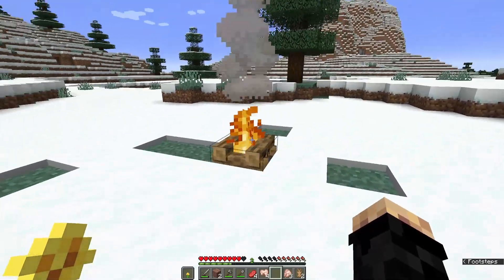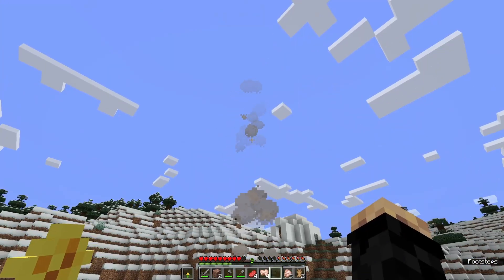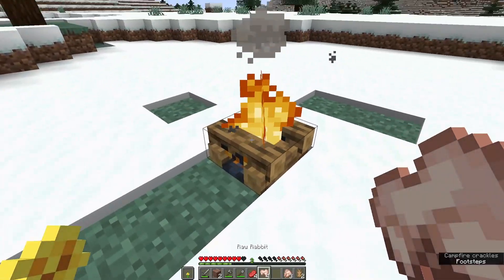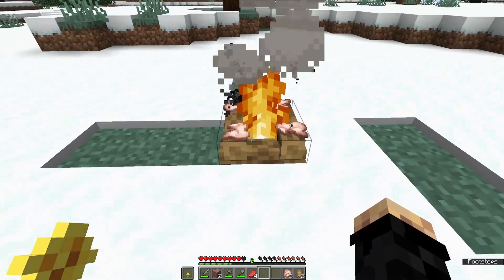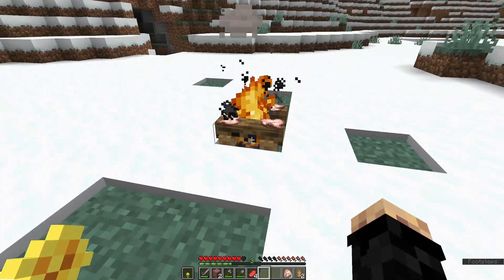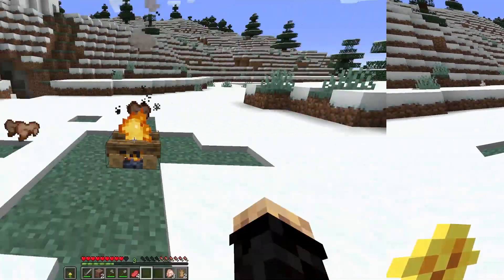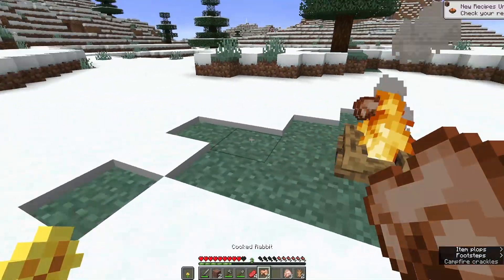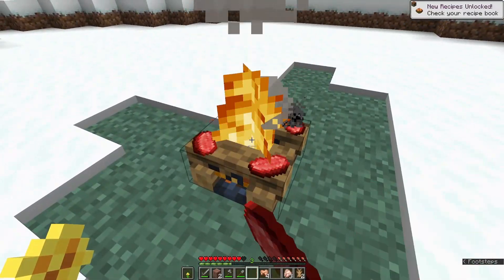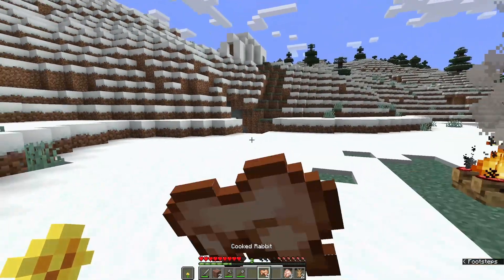I'll break a patch of grass and plop the campfire down right there. One of the greatest things about the campfire is it's a super ambient block — it gives us a nice smoke trail so if we ever get lost we can find our way back. What you can do is take raw meat, right-click on the campfire with it, and it starts to cook. After a little while the raw meat will pop off and we can pick it up. I'm putting four pieces of beef on there — four is the maximum a campfire can hold at once.